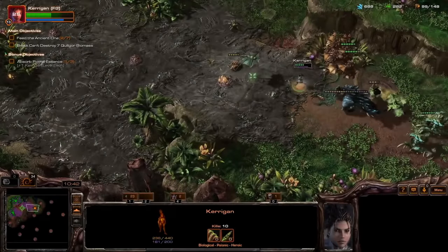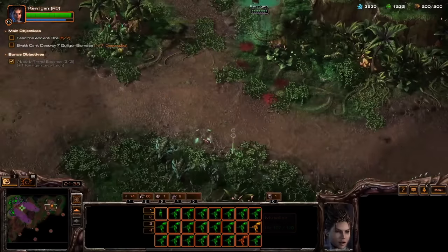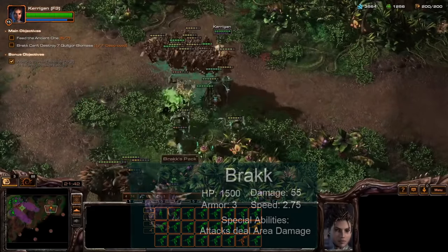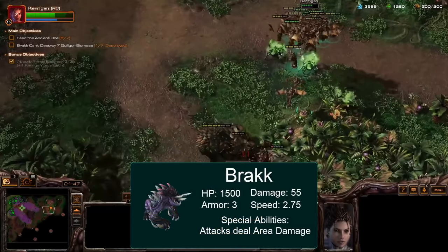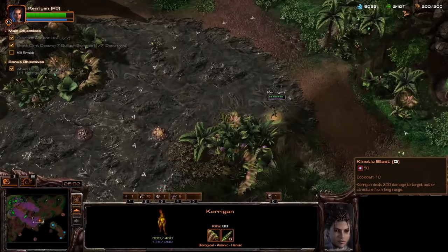Boss monsters are difficult to get right in RTS, and Heart of the Swarm did an admirable job at attempting them. The majority of Waking the Ancient is pretty boring — fight enemies, collect meat, and feed the big boy. But the boss fight is where things got interesting. Brack hits so freaking hard — this fight took me a couple of tries, with him blasting 70 Mutalisks out of the air in two shots on my first attempt. I finally ended up on a dive bomb strategy, weakening him twice with Kinetic Blast and then blitzing him with everything before he could attack the same target twice. I also later learned that Kerrigan can kite Brack forever — she's just faster than him on Creep. Awaken the Ancient lands firmly in C-tier.